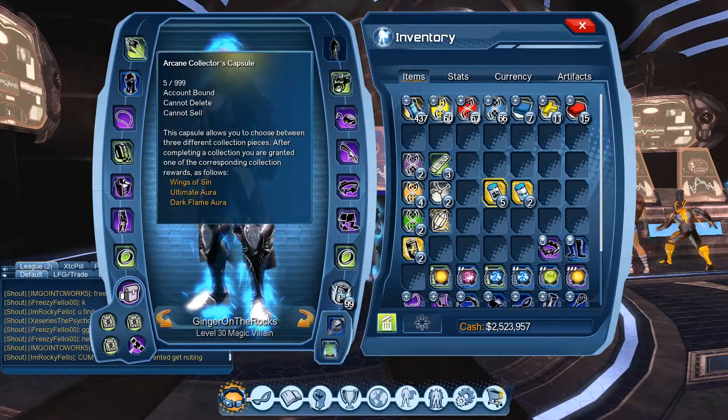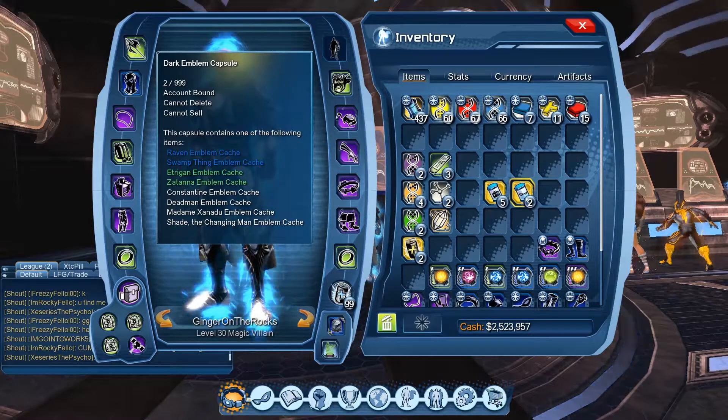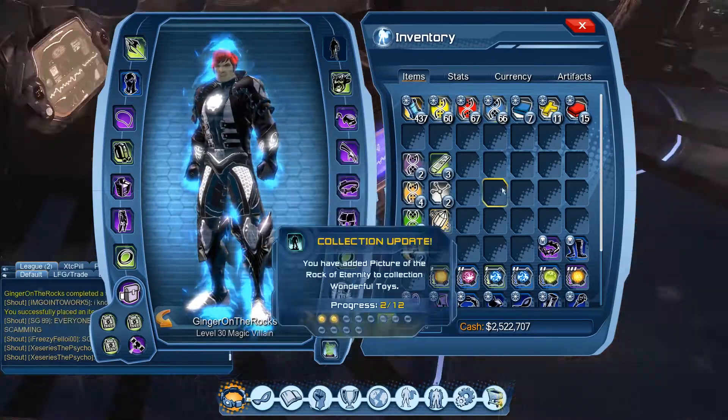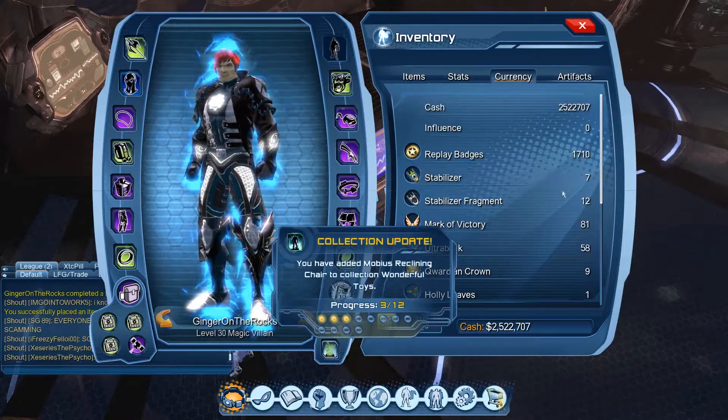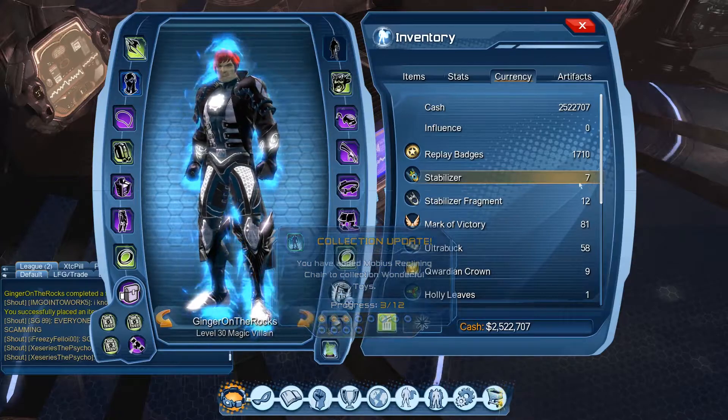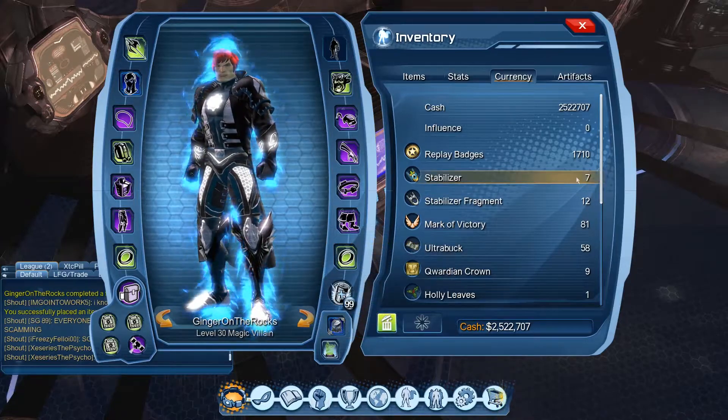Last one - Arcane time capsule, let's go! The last one gives us five collector's capsules and two emblems. We actually didn't get very many - I thought you'd get a bunch of stabilizers back because you get pieces back, but we literally got one.